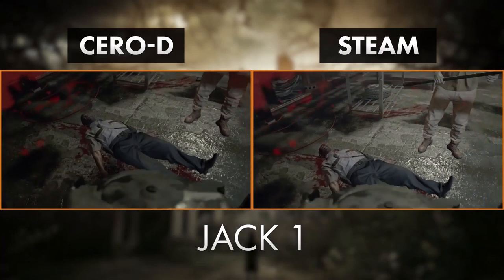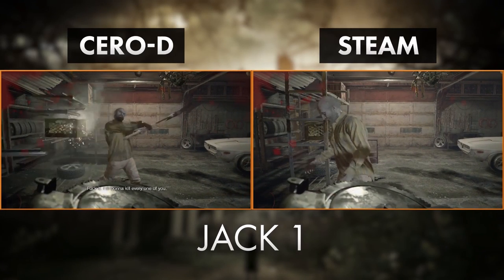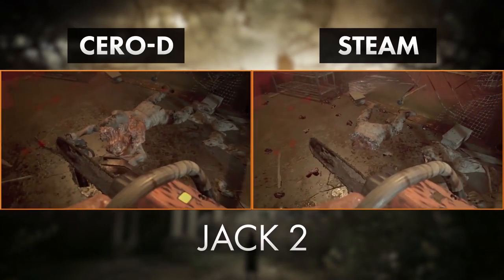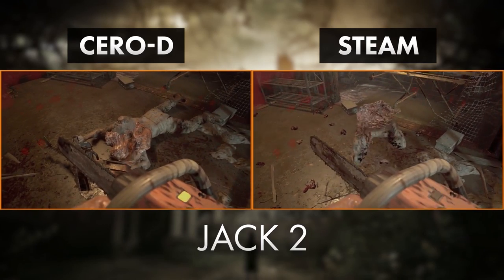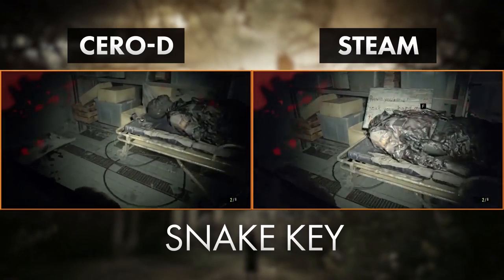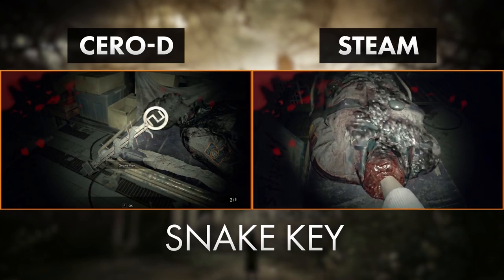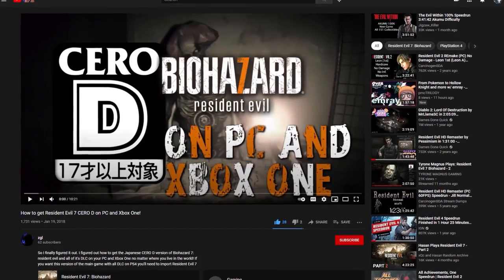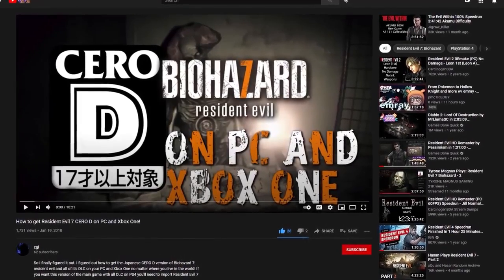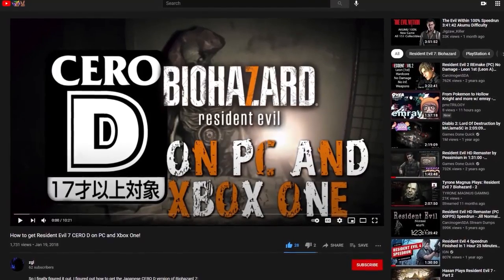The biggest parts for the Sero-D timesave are: Jack 1 has a different starting point, which is important for the boss fight on New Game Plus. Jack 2 has a quicker death animation, allowing you to leave them more quickly — this saves roughly 10 seconds. And the biggest timesave is the snake key, where the key is placed right on the gurney for you, as opposed to inside the deputy — this saves about 13 seconds. If you're interested in obtaining the Sero-D version, I have placed a link in the description of a tutorial for Windows 10. But for now, if you don't have it, you will be A-OK.